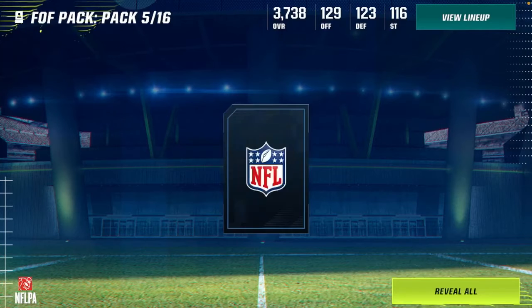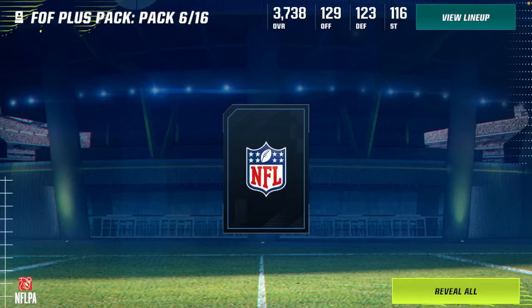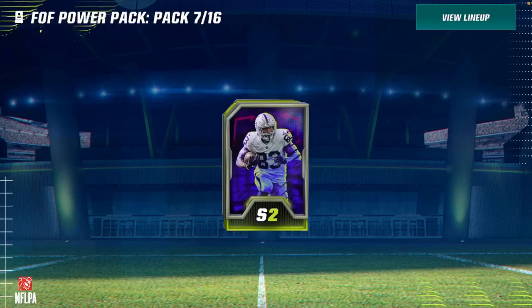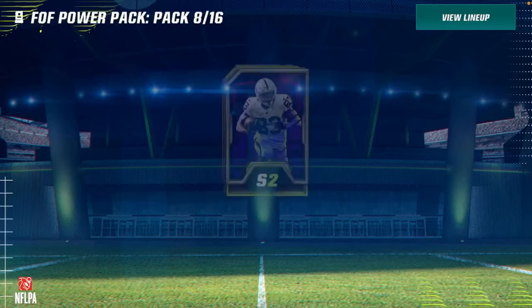For Field of Fear pack number five, we are going to get Justin Matabuike. Let's go — Ravens! I already have him on my Ravens theme team, which you guys will see at the end. For our Field of Fear Plus pack, we're going to get DJ Dallas. I don't think we need him, but that works. There are our Field of Fear power packs now. DJ Dallas, Connor Williams — let's go open later.